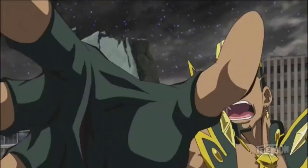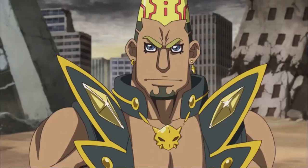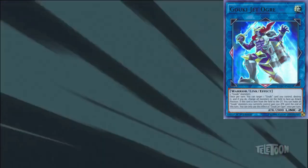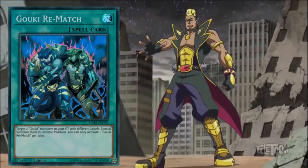I'll start off by summoning Goki Suprex, and when Suprex steps into the ring he also brings his tag team partner, Goki Twist Cobra. The summoning conditions require two Gokis, so I set Twist Cobra and Goki Suprex in the link arrows and link summon Link 2, Goki Jet Ogre. When Suprex and Twist Cobra go to the graveyard, their special ability activates, letting me draw two new Goki cards from my deck.